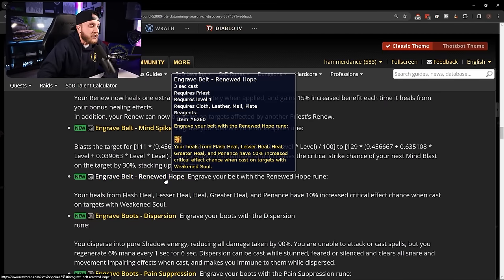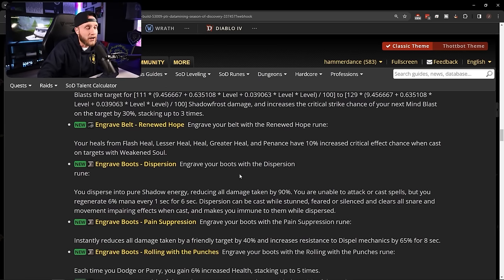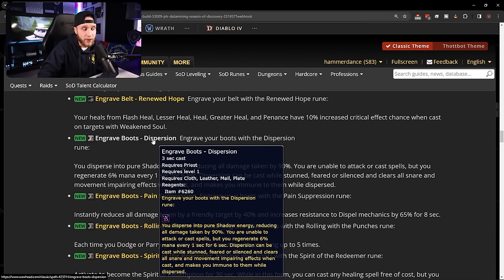Belt rune: Renewed Hope — heals from Flash Heal, Lesser Heal, Heal, Greater Heal, and Penance have a 10% increased critical effect chance when cast on targets with Weakened Soul. Weakened Soul is the debuff from a priest's shield, so after shielding someone all their heals on that target have a 10% increased crit chance. Really nice for priest healing.